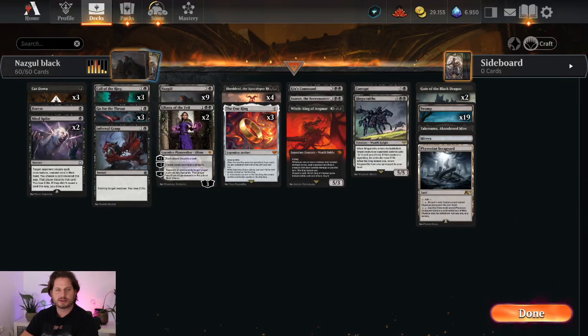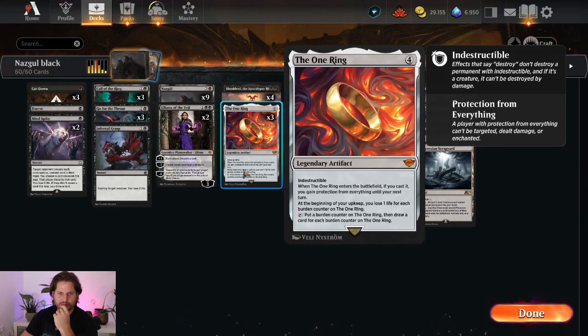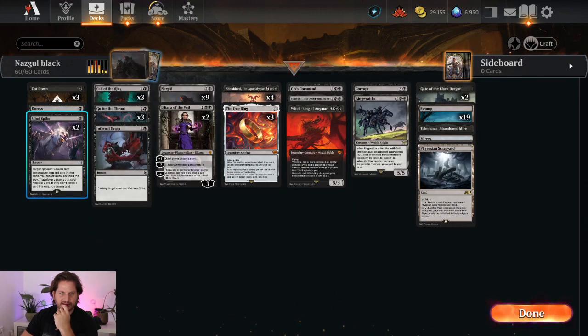Okay guys, this was the Nazgul Black deck starring Nazgul, Call of the Ring, Sheoldred, and the One Ring. I really like this combination, the deck is pretty solid — I would say it's between 50% and 60% win rate. The only real downside is you have a really hard time beating all the Rectors and also the Azorius control decks, they're pretty hard to deal with. You really can't get rid of the One Ring except with your Duresses and your Mind Spikes.